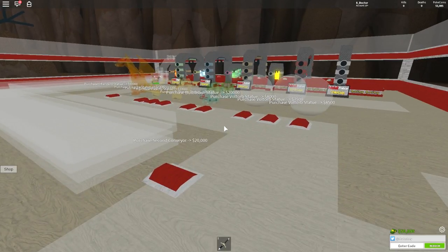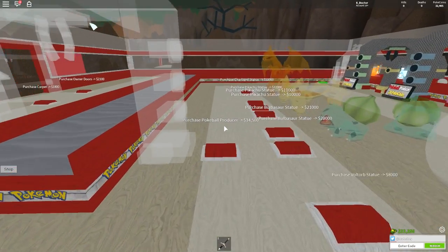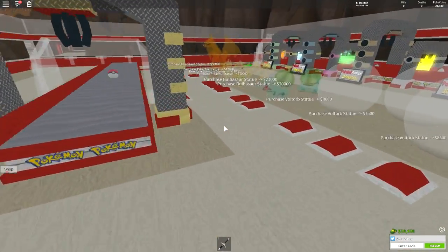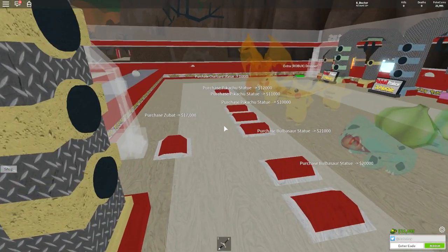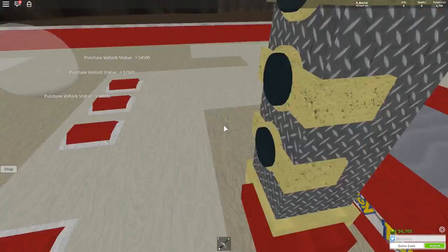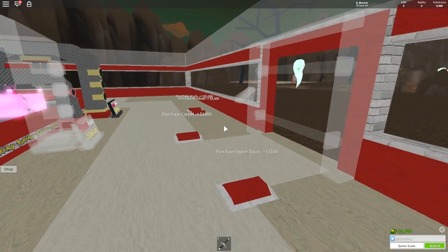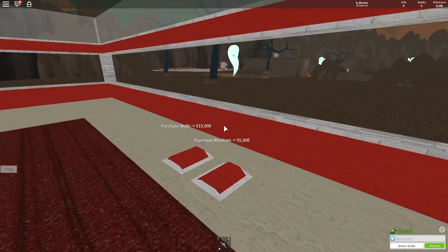We have 50,000 in the bank. We can now get the second conveyor sorted. The first Pokeball producer on the second conveyor is 14,500 — we can afford that, and it gives us 30 Pokeballs per one. Hopefully money will go up quicker now. There's also a Zubat gate, which is quite cool. A Zubat's dropping down. I must be careful not to tread on those — very annoying. We can also afford the owner door and the carpet.